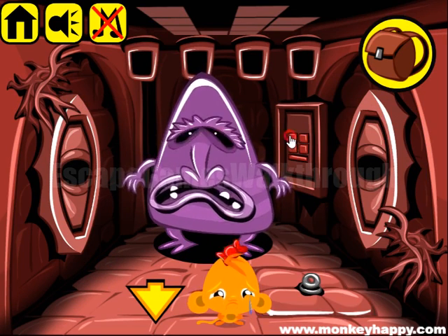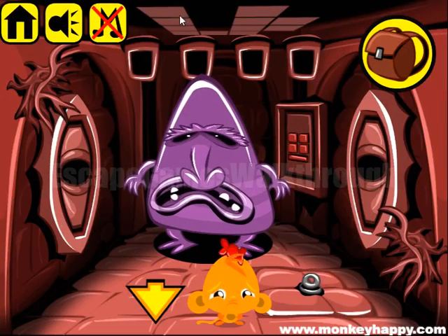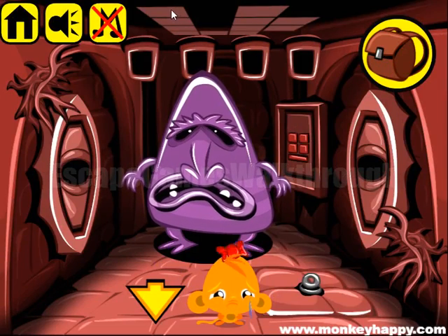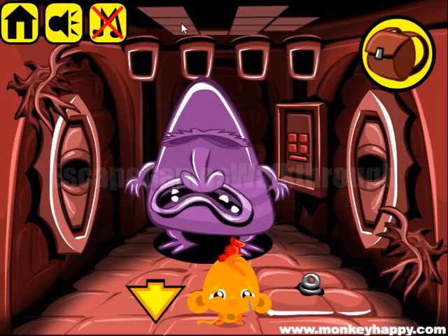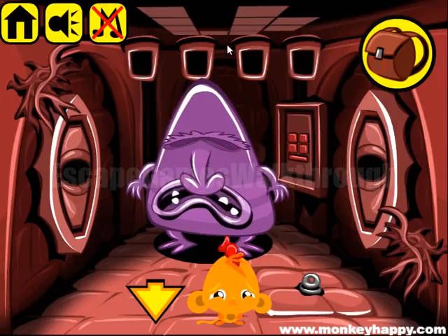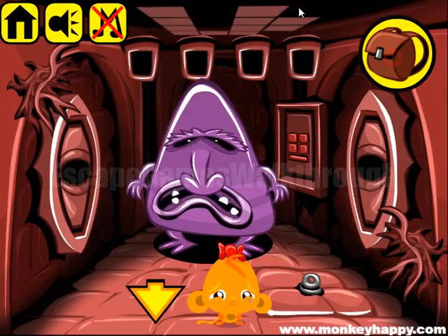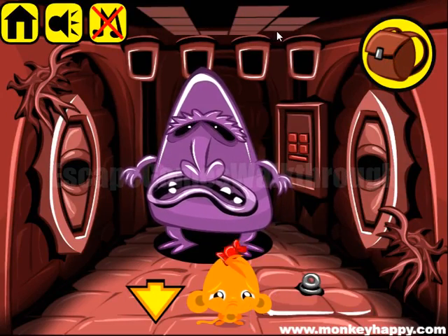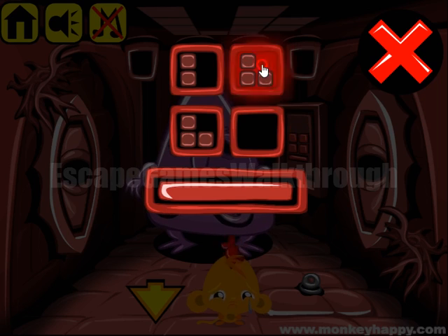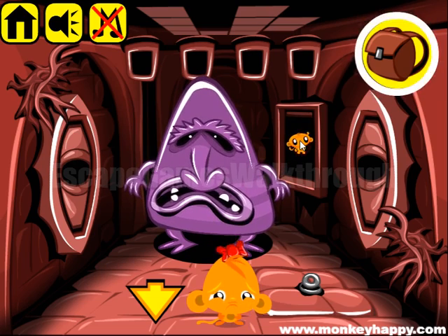Now let's solve this puzzle. Here I have to set the correct patterns and the hint is here on the 7. We need to divide it into 4 parts and set the same pattern here. For the bottom we have this corner like that, then corner and another corner. Inside here is just one more coin.